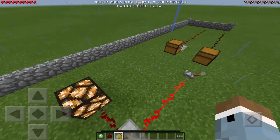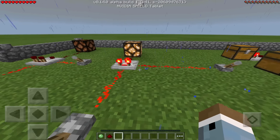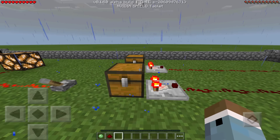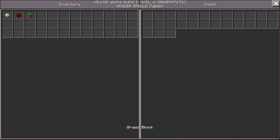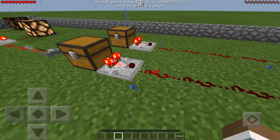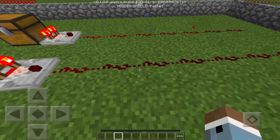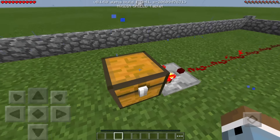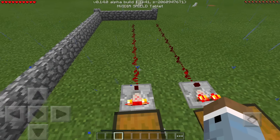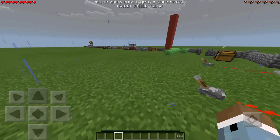Comparators also have an easier-to-understand feature: they can read container capacity. If a chest has no items, the comparator turns off. Put items in, and it outputs a signal proportional to how full the chest is — a few items gives a weak signal, a full chest gives a strong one. One interesting quirk: if you jump on top of the chest it turns off the signal, probably because you can't open the chest while standing on it. So you can use chests as a redstone power source — pretty cool.